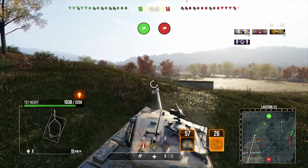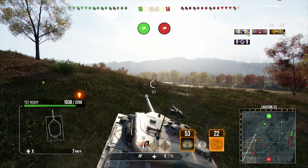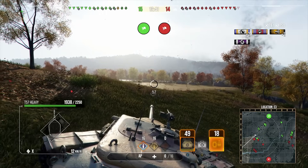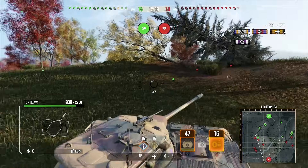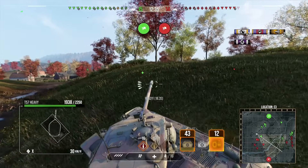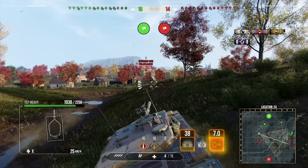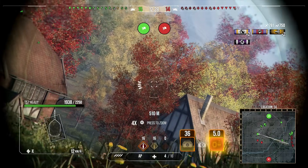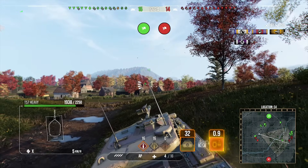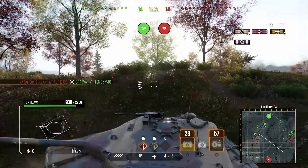The T57 Heavy doesn't get the best armor but it does get some armor — you can see someone went for a shot, a TD by the looks of things with 750 alpha, and we blocked that in the top right corner. You can see this in your games — that gives you an indication as to what tank it could potentially be. Now that I know there's a TD back there, we're not going to over-commit anymore, and we can avoid taking any future damage.